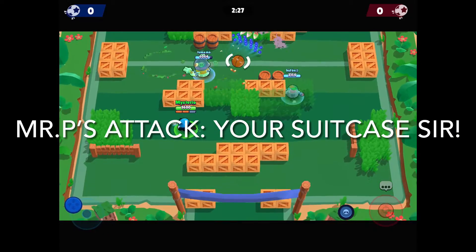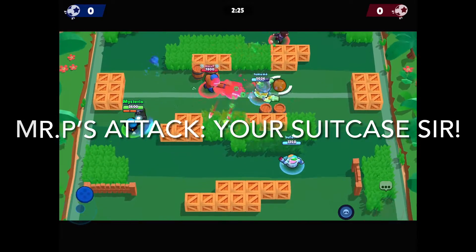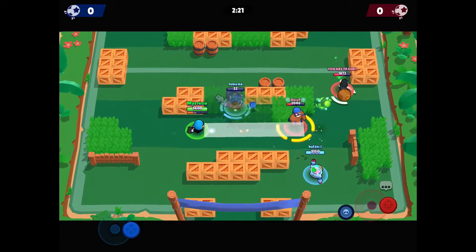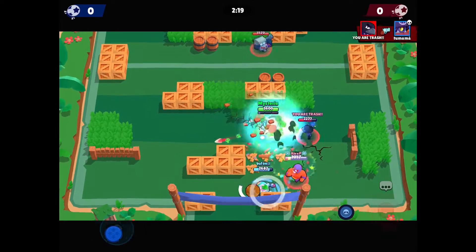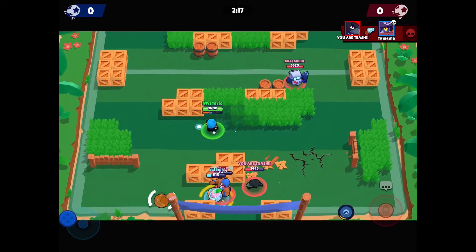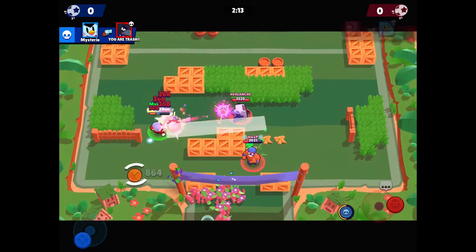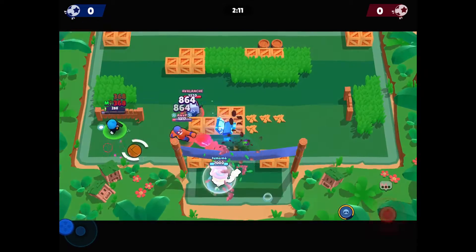Mr. P's first attack is called 'Your Suitcase Sir.' He sends a suitcase that deals about 800 damage. If it hits an enemy or a wall, it will explode. But if it hits nothing, it will not explode — unless you have a star power where it explodes on anything.